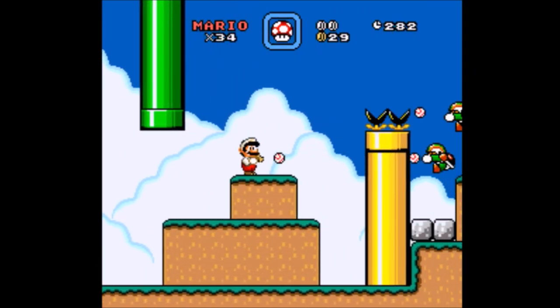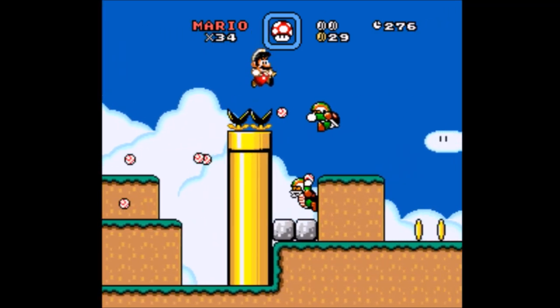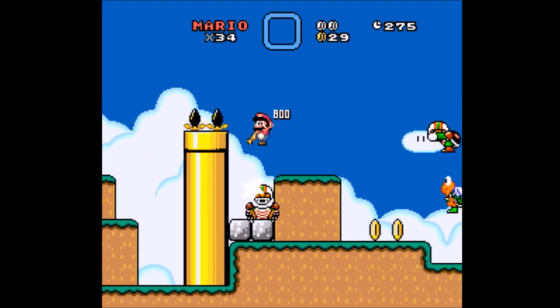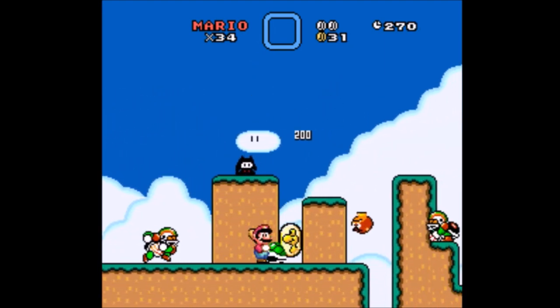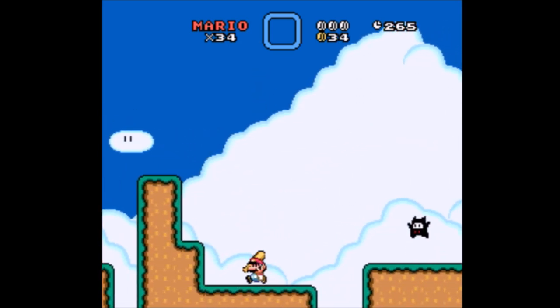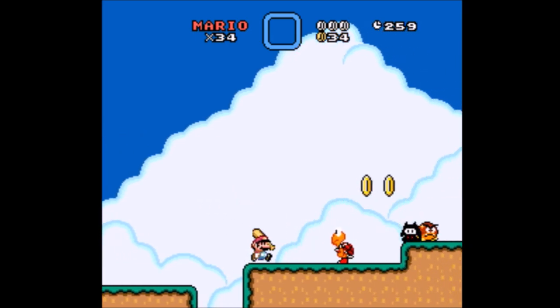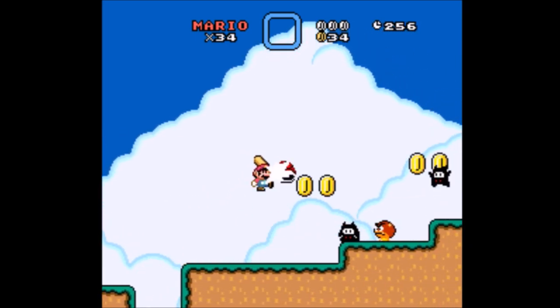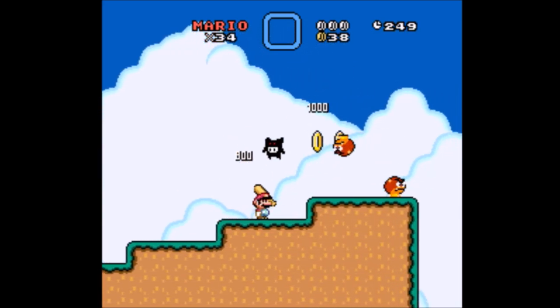That didn't work out super well, but it was good enough for this. Since we're still in the early level — oh no, it was a trap. So it definitely hits both sides. I gotta be careful whacking the Koopas, because it just seemed to whack the shell away and hit me back in return.